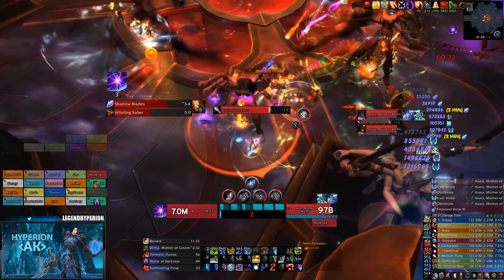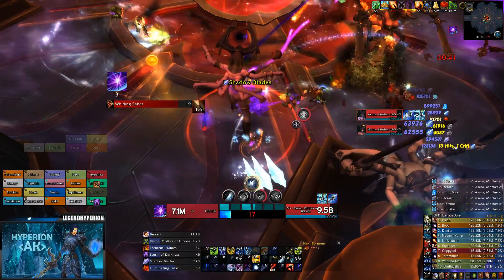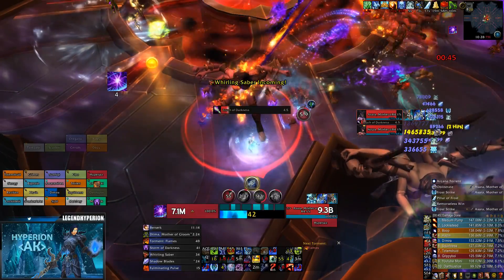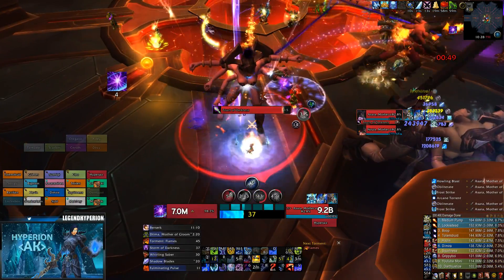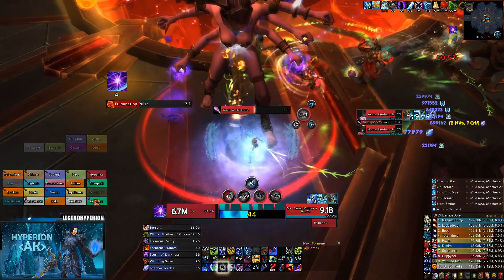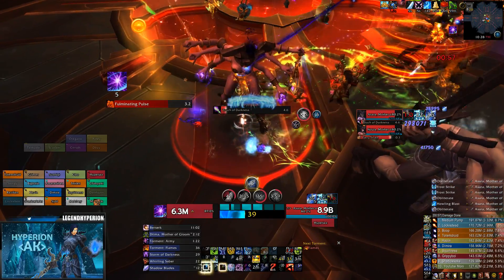That way, whenever the tanks have to swap on Nora, you don't have the bosses crossing each other and becoming immune. So you can have much more uptime and the bosses never become immune throughout the fight. This also helps with positioning — since they never move, they are always within that perfect range and exactly cleavable by fire mages.